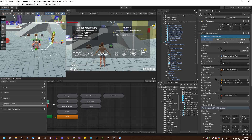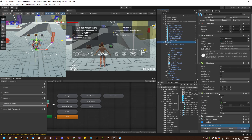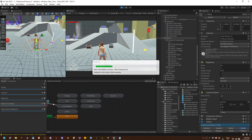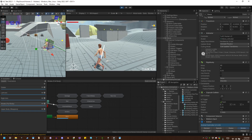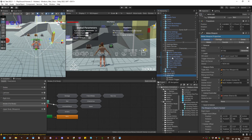One thing I forgot to mention: if we let the weapon — let's not use it right away, so let's revert this. If we try to collect the weapon, it's collected but we do not see any new UI.